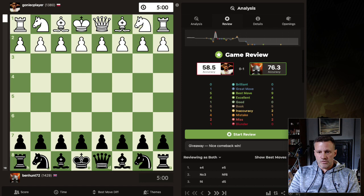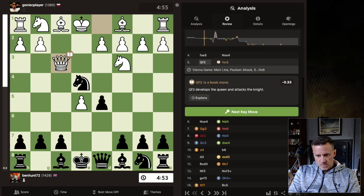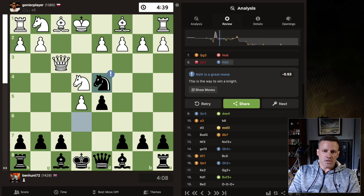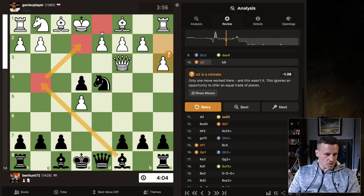Here we have the review - let's go through this together and see what could have been done better. This is all book, and black is slightly better at this point. Paulsen attack is book, knight c6 is a book move - that's good. Knight out here, queen c3 is the only good move for white. I capture - best move - I'm half a pawn in front. A3 is not great, and here the engine didn't like my move at all. It wanted me to bring the bishop straight out to g4, cutting off some of the king's oxygen supply.